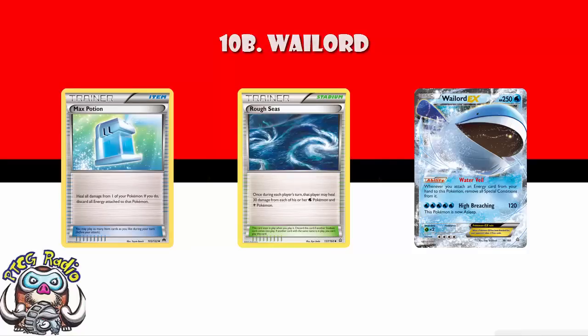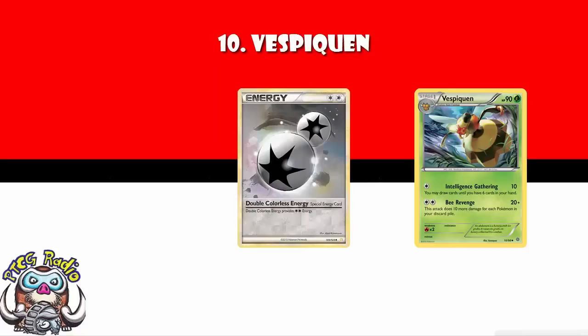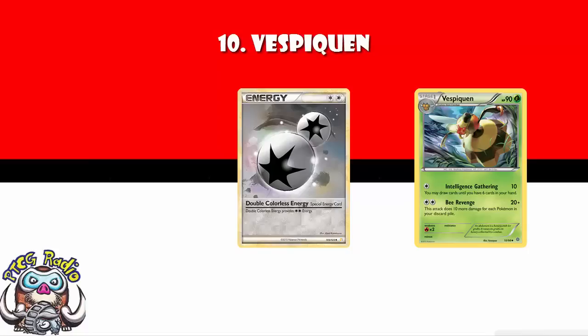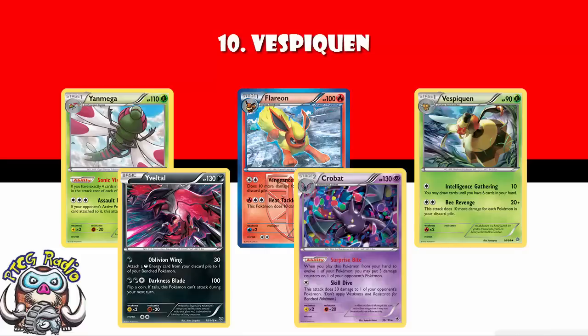At number 10 proper, we have got Vespiquen. Just so we're clear, ladies and gentlemen, I know you're not going to agree with this list. Numbers 1 and 2 I don't think you can argue, but outside of that, oh my goodness, there is argument — that's what the comments are there for. Vespiquen comes in at number 10. What is awesome about Vespiquen is twofold: firstly, it's double colorless energy only, so you can tech it into any deck you like. Secondly, you've got Intelligence Gathering, a nice attack to draw cards. But thirdly, Bee Revenge can KO anything in the format — get enough Pokemon in the discard and you can KO anything. Vespiquen's been played with Flareon in Expanded, with Yanmega, with Yveltal and Bats. Vespiquen has a lot of partners and a lot of different decks.